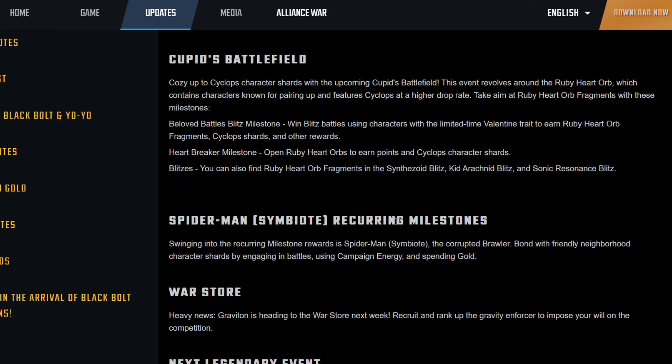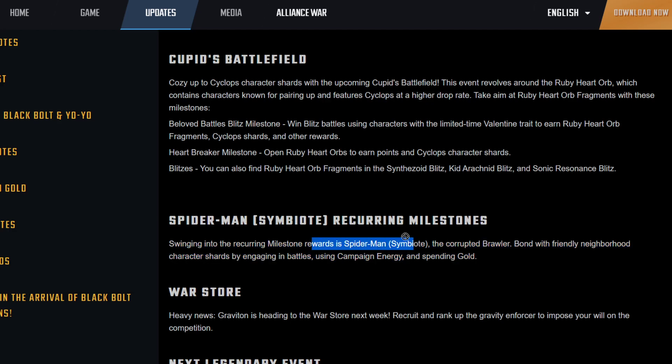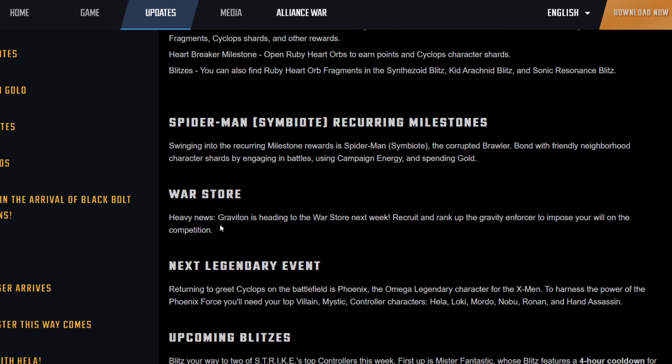Spider-Man is also going to be coming out through milestones — kind of like the milestones we have right now. So make sure you're spending gold and using as much energy as possible each day to get as many Spider-Man Symbiote shards as you can before the milestones end.